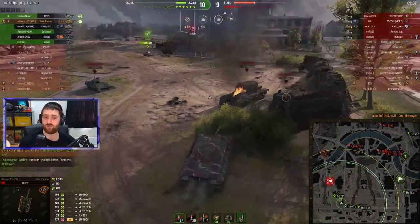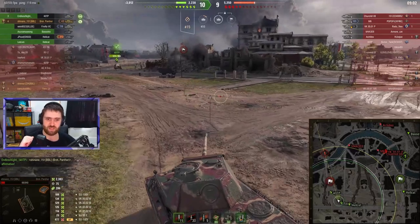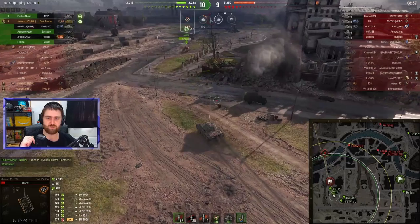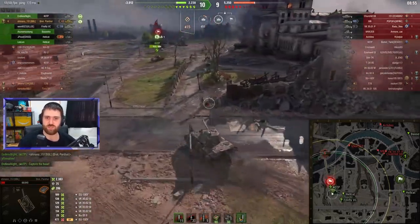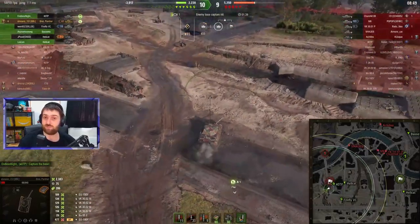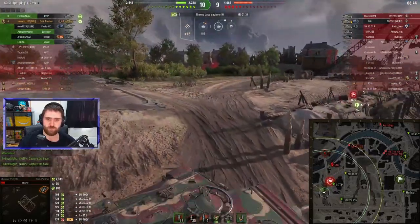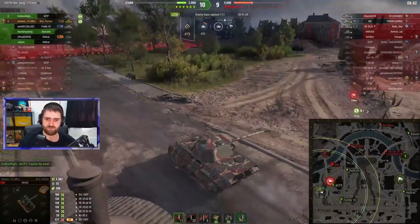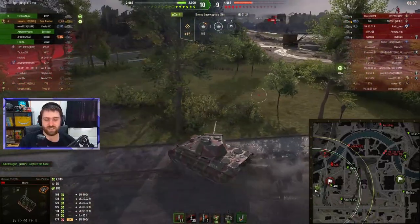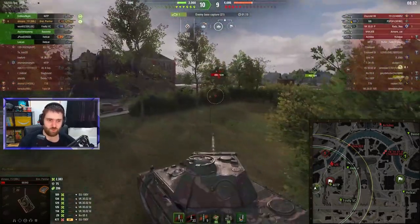This vehicle just feels like a worse Cromwell in my opinion — not as fast, doesn't have that DPM. Like I said, it has a bit more armor than the Cromwell. It has slightly better view range with 317 instead of 360 base view range. But everything else is very similar — dispersion is similar, aim time is similar. So I guess it's up to you to decide if you prefer that mobility and extra DPM, or if you're okay with mediocre mobility — it's not bad on hard terrain — and slightly better armor.